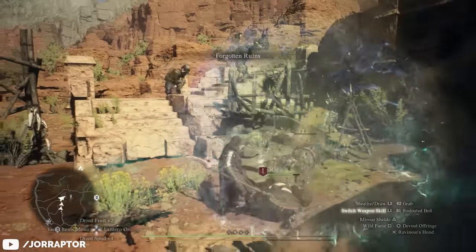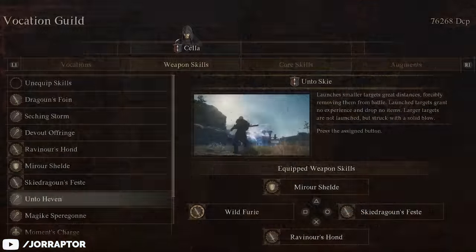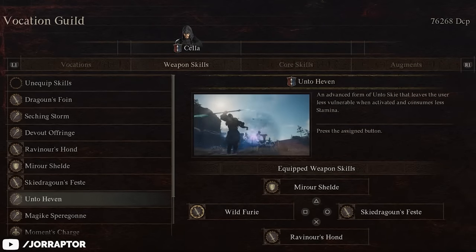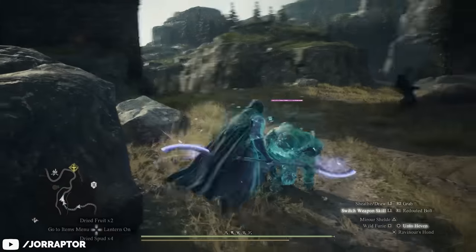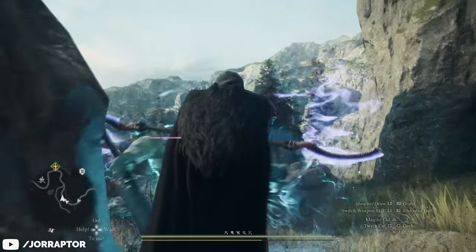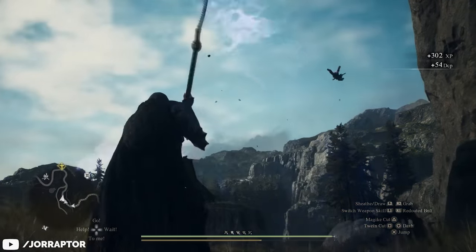If you really want to go overboard with throwing enemies around, you'll want the Unto Sky ability and its upgrade Unto Heaven. While not the most useful skill, using your spear as a baseball bat to home-run an enemy is pretty badass and something you want to try at least once.